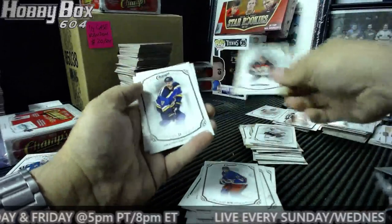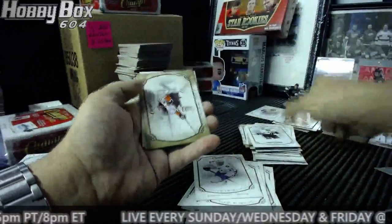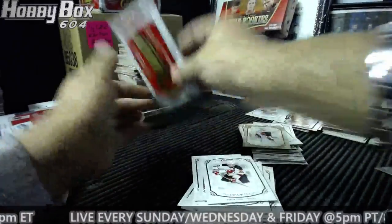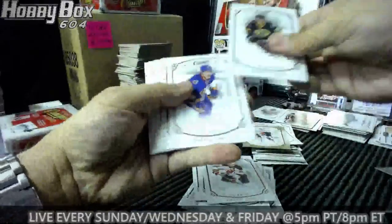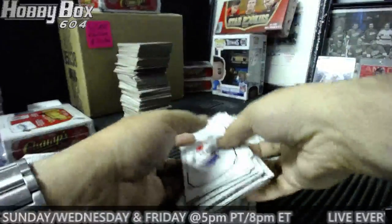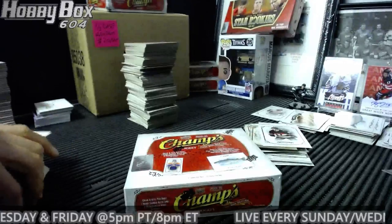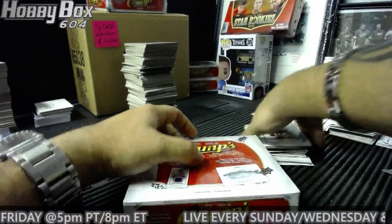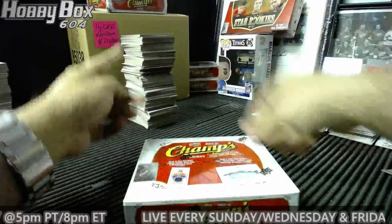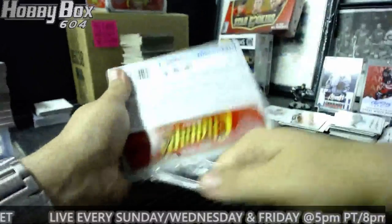Matt Pumple gold rookie Senators. Daniel Sprong Pittsburgh, sticky Kessler gold Anaheim Ducks. Moraine National Park rookie Matt Pumple. And our last box — hang in there boys, we're almost there. Look at the pile of cards from one case! Box number 522 is our last one. Half case one has 24 spots left.